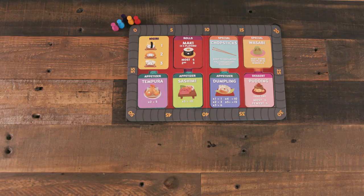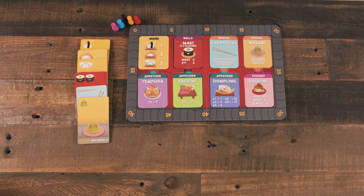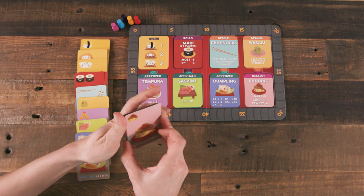If you're playing Sushi Go Party, separate the dessert cards — in this case Pudding — into their own dessert deck. Set that off to one side of the board, then take the remaining cards and shuffle them all together into a common deck. Place that on the other side of the board. In original Sushi Go, you just shuffle all the cards together.